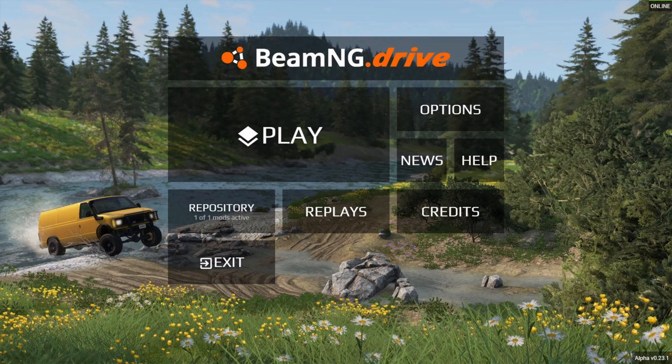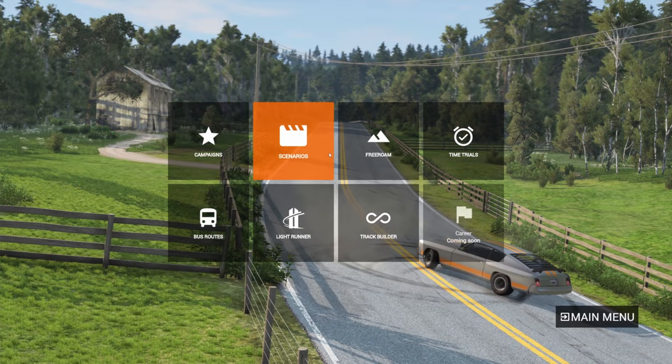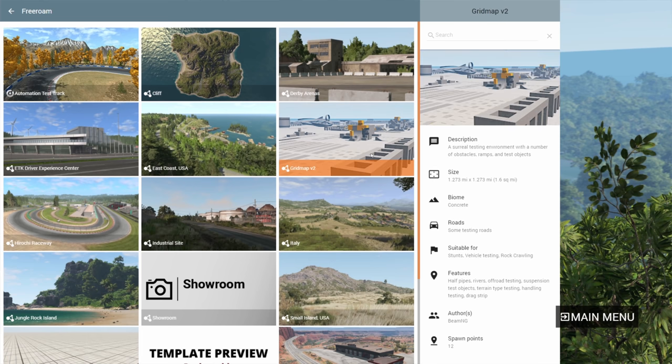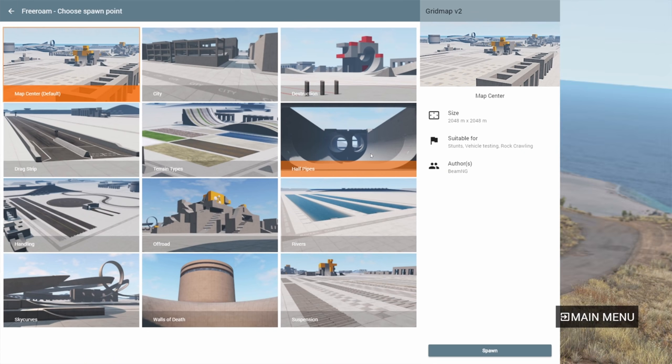Hey this is YBR with BeamNG Drive and today we're going to be taking a look at the Alpha version 0.23 update. From the menus you can already see some of the new things. First off if we go to the scenarios there are a handful of new scenarios, one of which takes place here. Where the heck is that? Well that is grid map v2. The old grid map is gone, it's been replaced by this new v2 version.